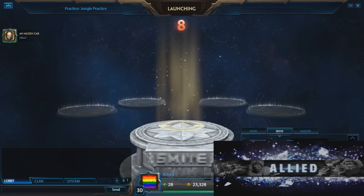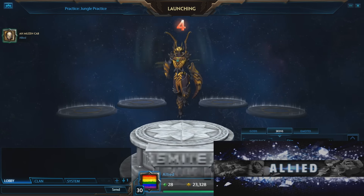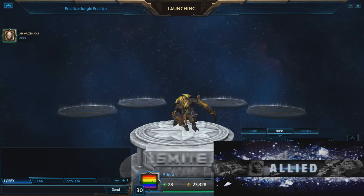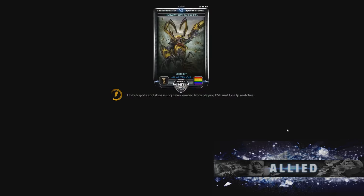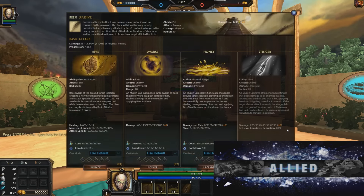The first small change is the Amuzenkab passive got something added onto it. It's actually pretty funny because when you load in and press K to check the skills menu, you can't even see what they added because it's such a long passive. At the end it's supposed to say targets afflicted for four seconds are disarmed for a second.